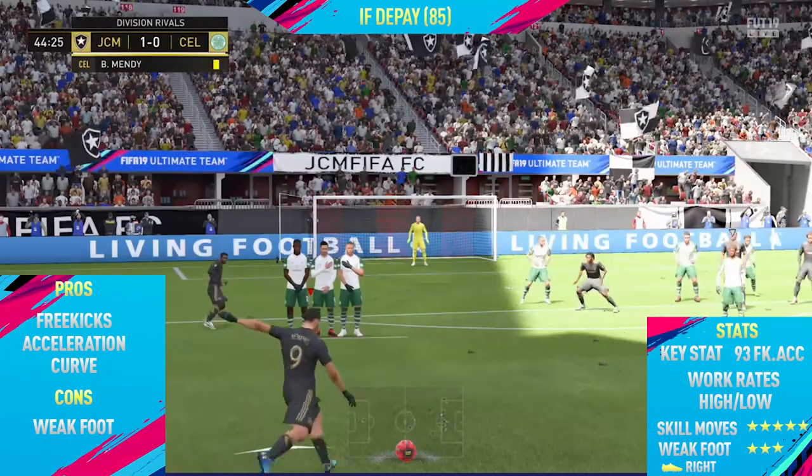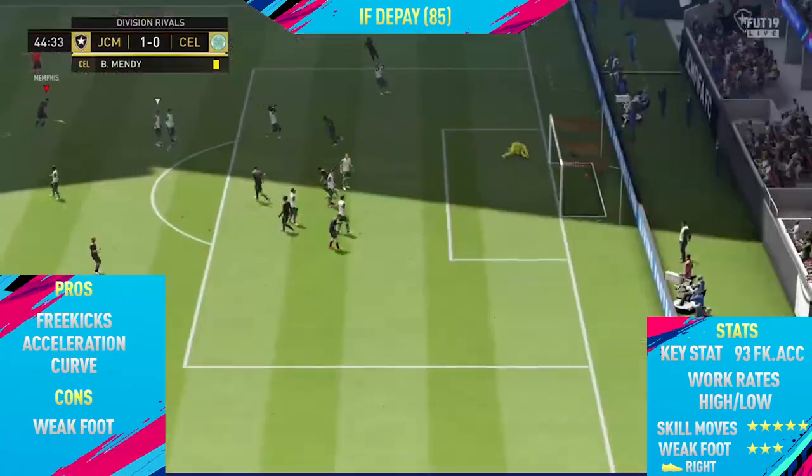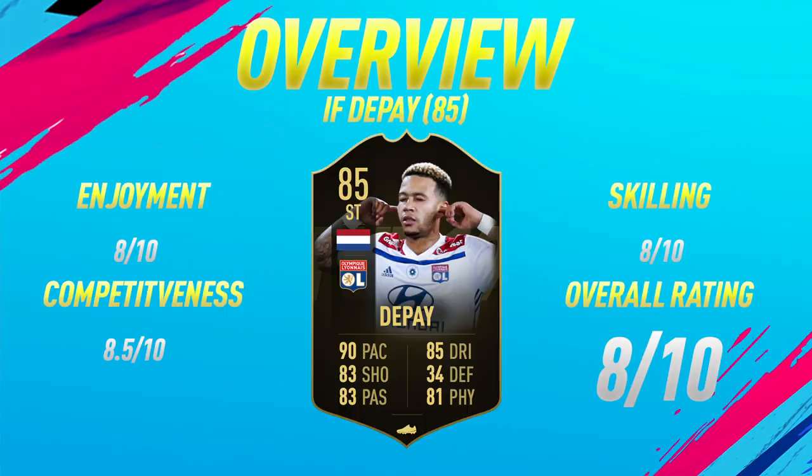So anyway guys, this has been the highlights — now let's get into the overview. Moving into the overview for the 85-rated in-form Memphis Depay, on the enjoyment scale I'm going to give him an 8 out of 10. This card is so fun to use — he's got insane free kicks, really nice shooting, good dribbling, really nice acceleration, and he's actually a pretty strong card on the ball. Competitiveness-wise, I think this card will do great in Weekend League. The only thing that lets him down a bit is that weak foot, but apart from that this card will do very, very well.